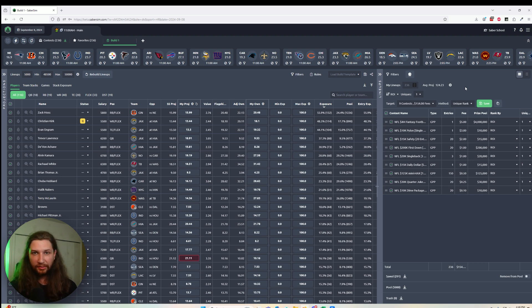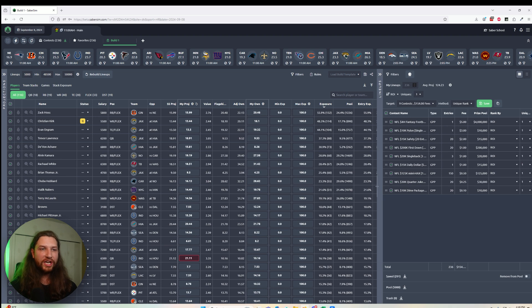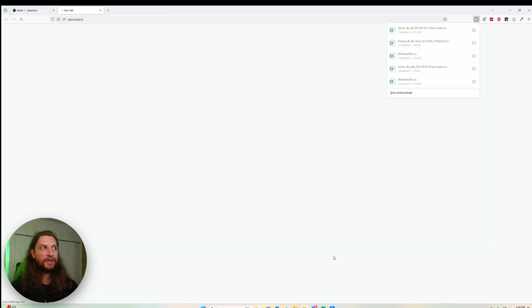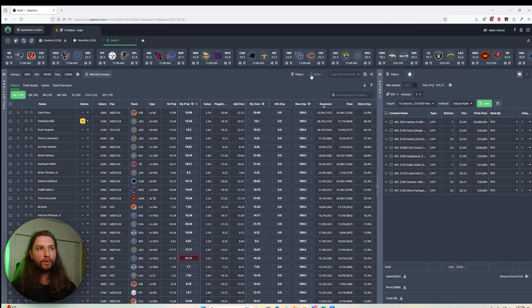If you're not on the Sabresim ultimate plan, don't worry — it's still worth using the multi-fill. You'd just instead be using the Saber Score as your sorting method instead of the contest sim ROI. One other important change: after you've saved your lineups to your entries file, the download button is tucked over in the upper left next to the contest button, which is going to download your entries file and bring you to DraftKings or FanDuel or whatever site you're playing on to get it uploaded.